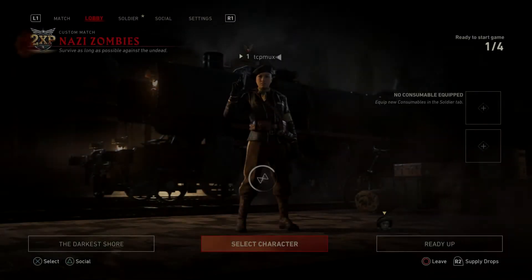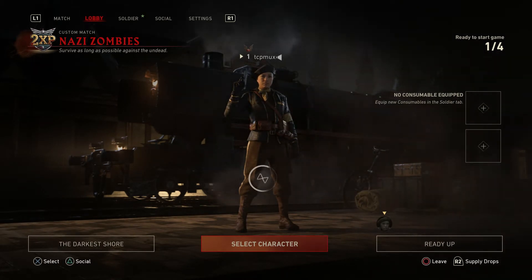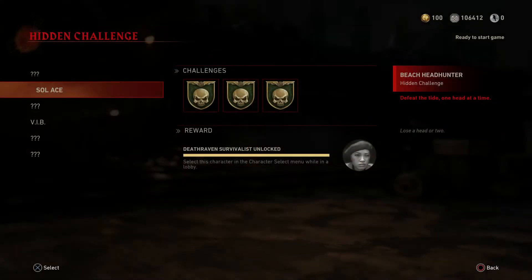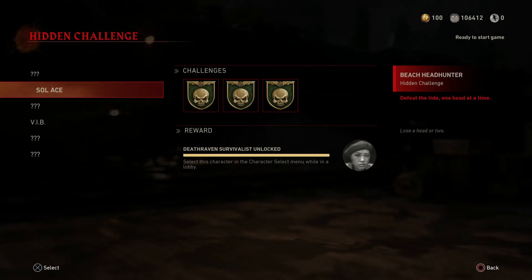Welcome back guys to this video. Today I'm going to be showing you how you can unlock the Death Raven Survivalist on the Darkest Shore Zombies map. For this you're going to need to do three challenges which are part of the collection Soul Ace: Beach Headhunter, Dig It, and Hunchback. Bear in mind in my footage I've got the first two challenges popping up on my screen, but the third, Hunchback, did not pop up, so I just did another game to show you how I unlocked it. So let's get to the game.